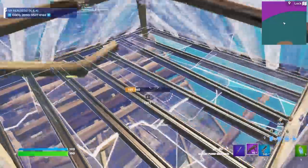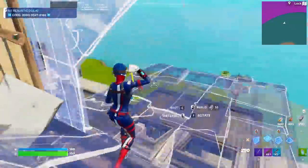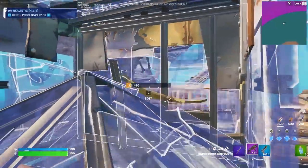Here in this 1v1 with Jiving, we're getting sweaty again and he's trying to just jump straight in my face. So I edit a window to try and go for a shot, and I know that since I just made an edit, he's going to try and run through. So I pre-fire him breaking my own wall.